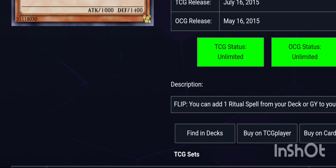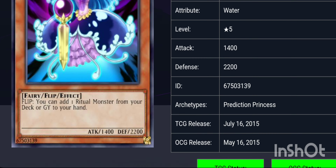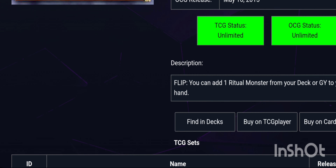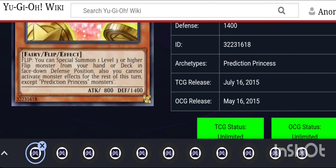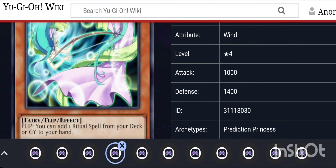Moving on, Prediction Princess Arrow on flip lets you add a Ritual Spell from your deck or graveyard to your hand. Next we have Prediction Princess Crystal, which is a Water Fairy. On flip, you can add a Ritual Monster from your deck or graveyard to your hand. However, it's a Level 5, which means you're going to have to use Coin to be able to use her.